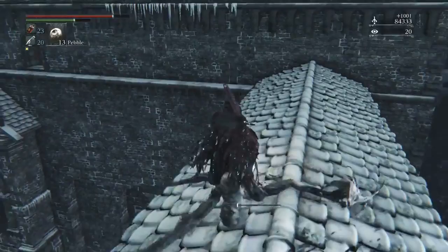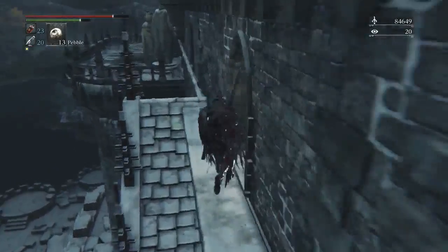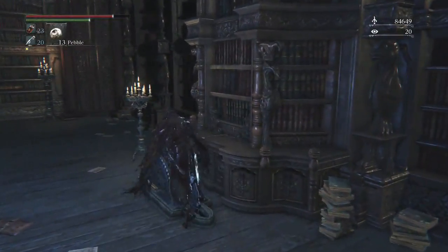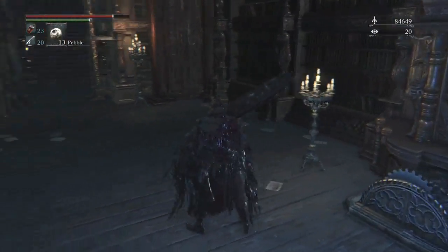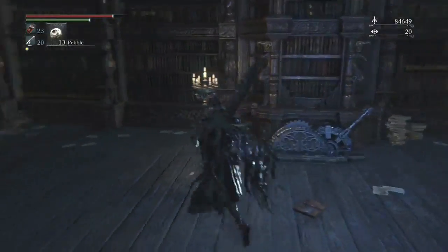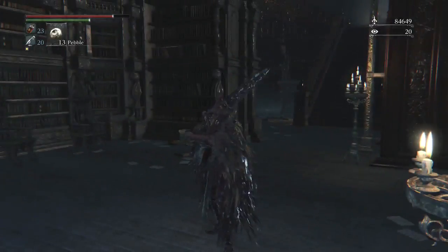Where you actually want to go: there's a window over to your right. Drop down into the room — you don't really need the cold blood — and in this room you activate the shortcut and also find the way to get to Logarius. This is where I end up ending my commentary. Thank you guys for watching, sorry it wasn't a lot of commentary. I'll make sure my audio is recording next time. Prepare for another episode — see you later!